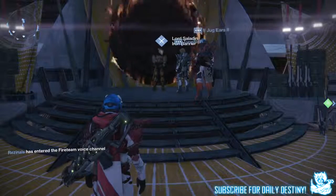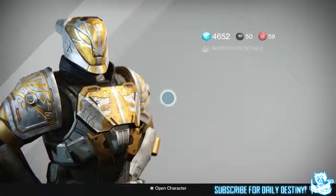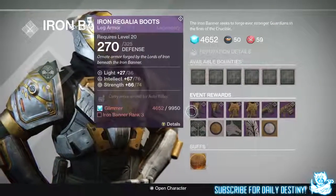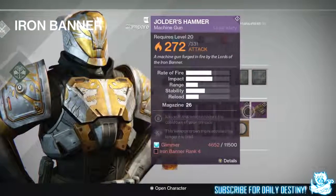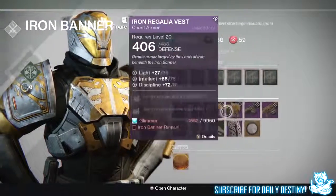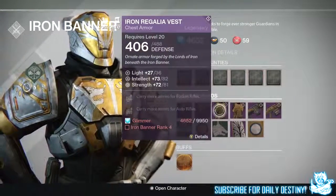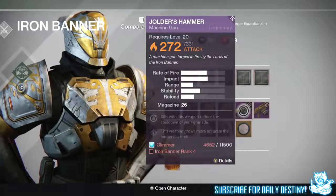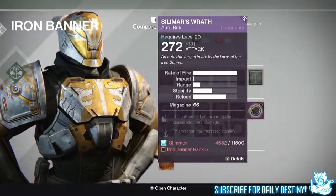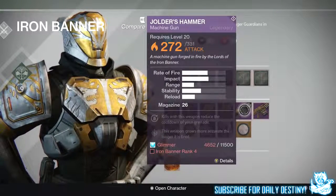I'm not sure what the drops are — if you guys do know, let me know down below in the comment section. Let's check out what Lord Saladin brings this time around. We have leg armours, chest armours, the George's Hammer, and the Simmer's Wrath. You need to be rank 3 to get the leg armours, rank 4 to get the chest armours. To get the George's Hammer you need to be Iron Banner rank 4, and to get the Simmer's Wrath you need to be Iron Banner rank 5.